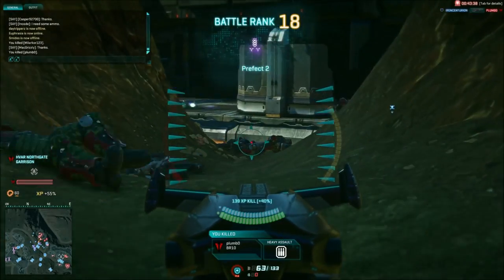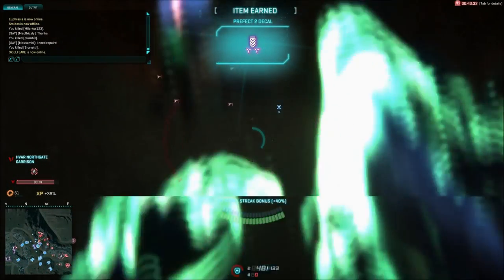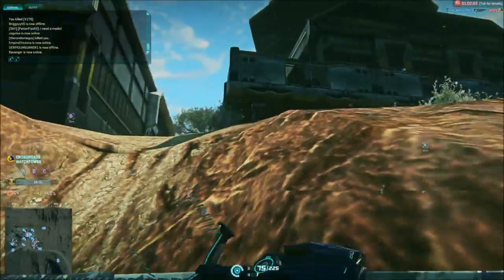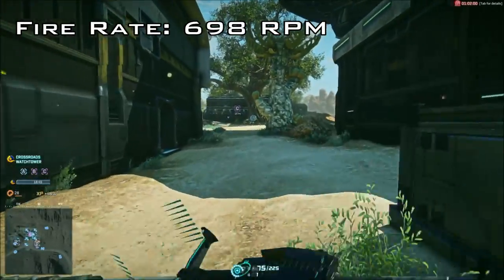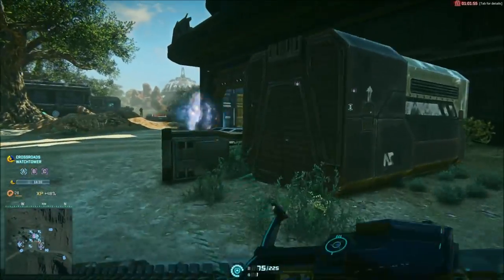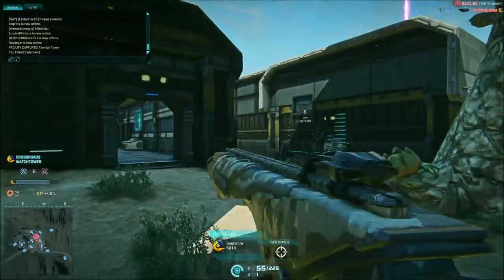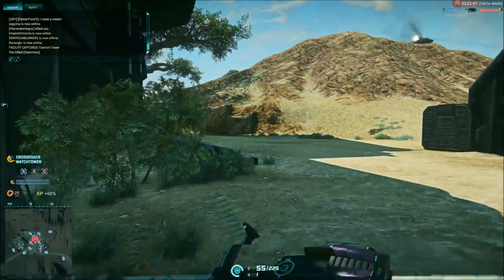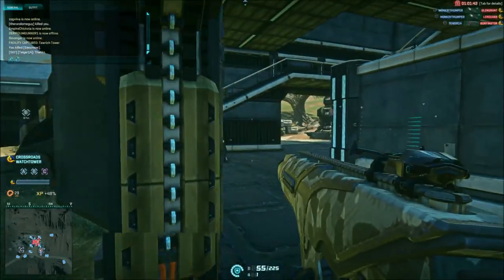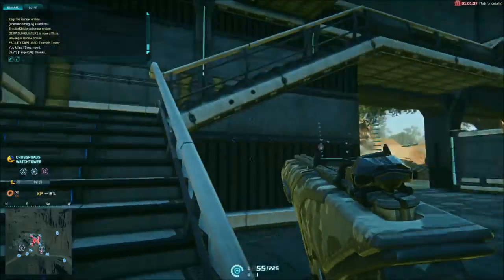I personally believe this gun works best in medium to short range combat, so anywhere up to 50 metres or so. This gun has its success in close quarters combat down to three key factors. The first is its very competitive fire rate of 698 rounds per minute, a dead tie for second place with the Pulsar LSW, second only to the default Orion and its fearsome 750 rounds per minute. I've never found myself at any real disadvantage in close ranges when using the SVA, apart from when fighting against shotguns, and most of the time I outclass the competition with this gun.